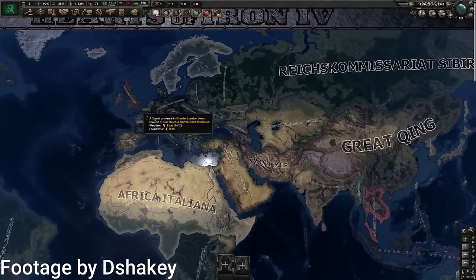1984 is a HoI4 mod based off of the widely popular book by George Orwell. This timeline tells the story of the Italian regimes and the Concert War. Other than that, this is a mod that has been abandoned for a while now and hasn't received any updates.